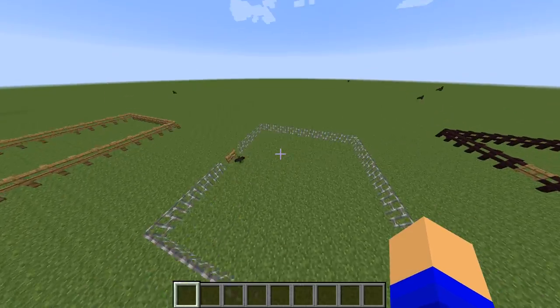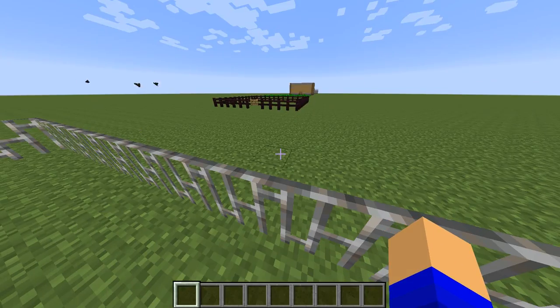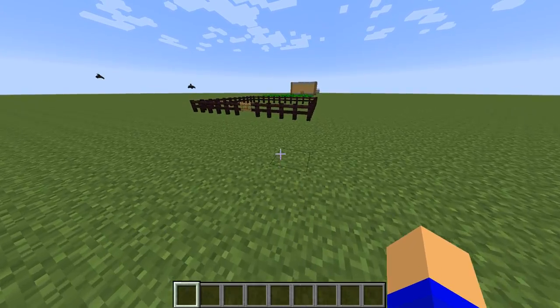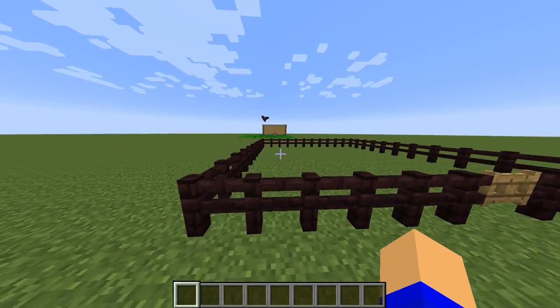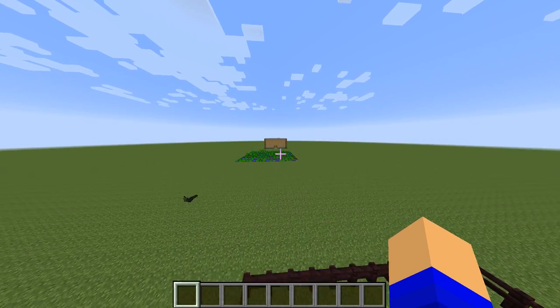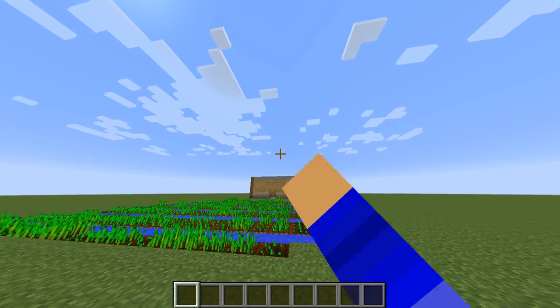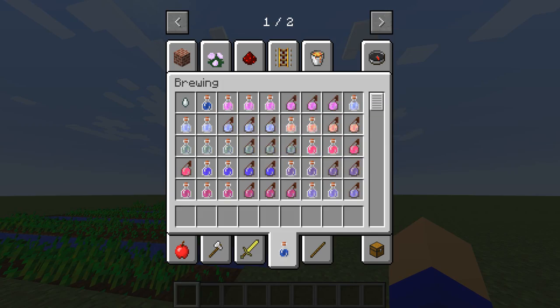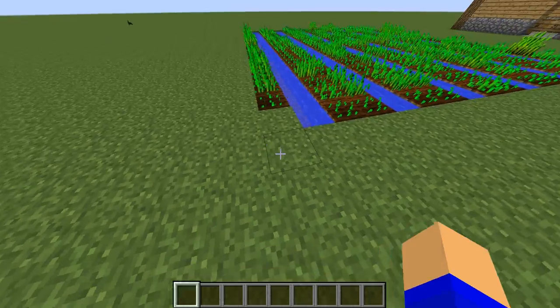Next is the iron pen — not sure why anyone would make this since animals can just hop out. And the next one is the nether brick fence pen, same deal. Then there's the wheat farm right here.